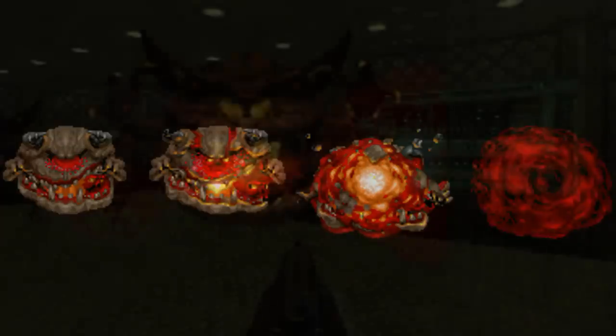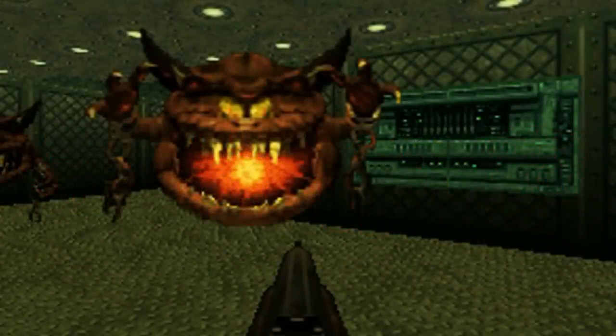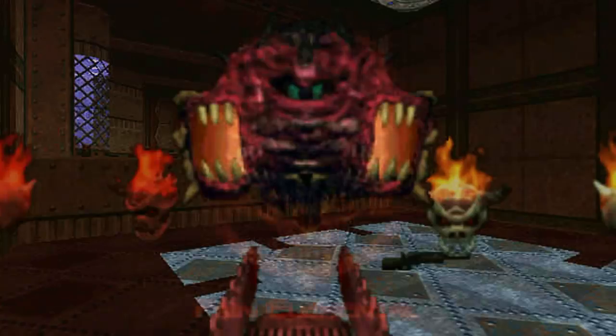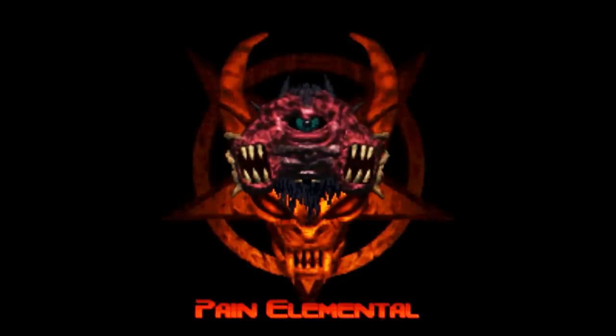In the Doom 64 video game, the Cacodemon's design was changed to look similar to the original Pain Elemental. Its skin was now brown in color, and it also had a single yellow eye on its head, but it also had two arms and broken chains. Meanwhile, the Pain Elemental would also get a new design — its skin color was now pink, and it had a single green eye on its head, just like the original Cacodemon. They also removed the arms and replaced them with two large mouths.